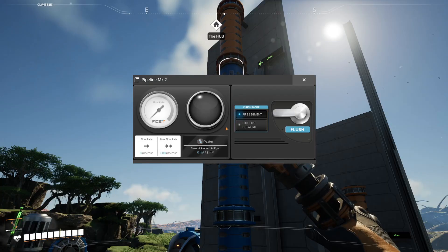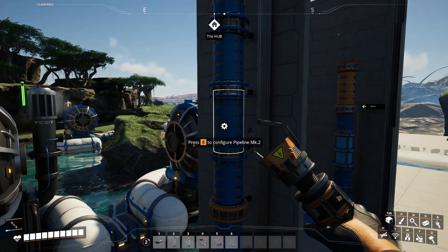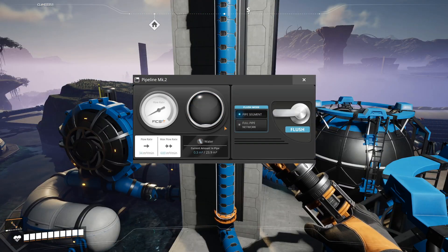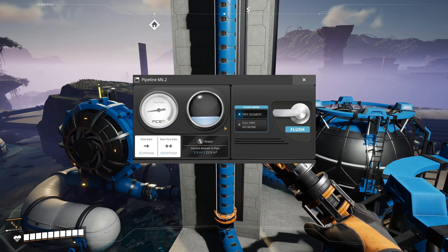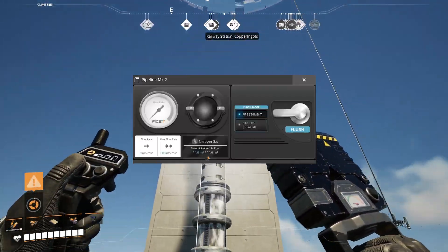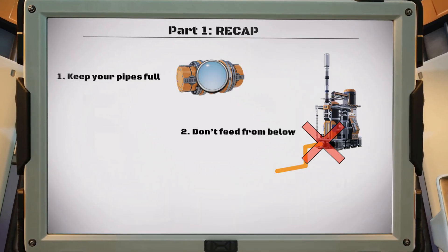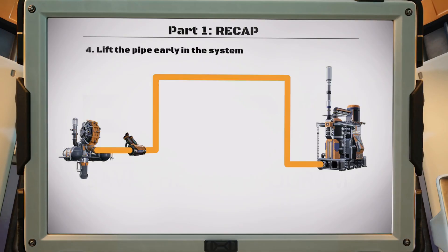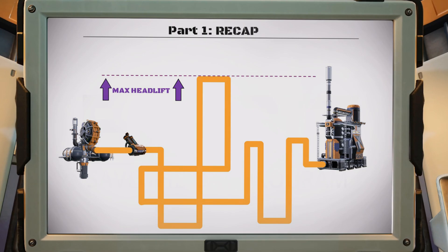There is one exception: pipes that aren't completely full. Because pipes are bi-directional, partially filled pipes can cause weird pressure variations, including fluids temporarily flowing backward — a phenomenon sometimes called slushing. To avoid this, always keep your pipes full or they'll behave unpredictably. Gases don't require headlift to move upwards; this is purely a liquid requirement. So if there's one thing to remember: keep your pipes full, don't feed from below, make sure your pumps have water, add pumps early and lift the fluid high, and gravity will do the rest. The path the pipe takes between the pump and the machines is irrelevant as long as it stays below the max headlift, but keeping it shorter is always better.